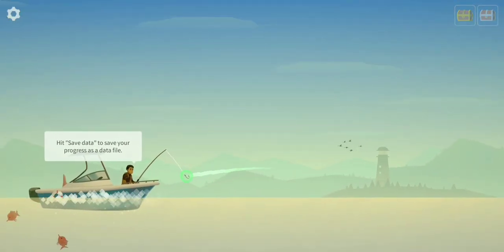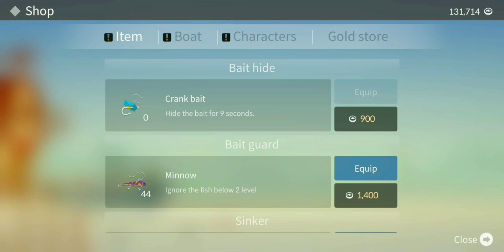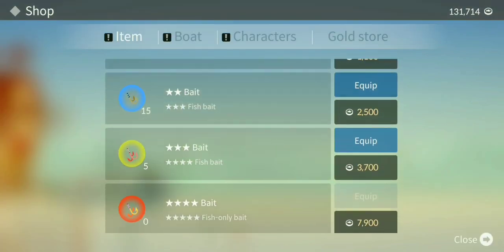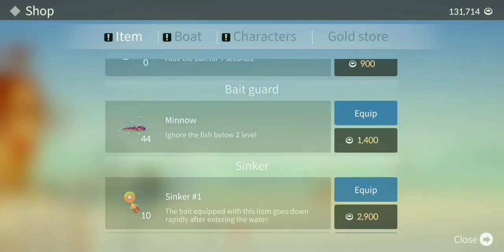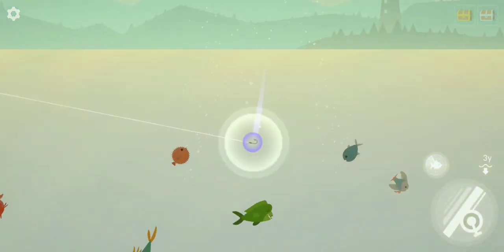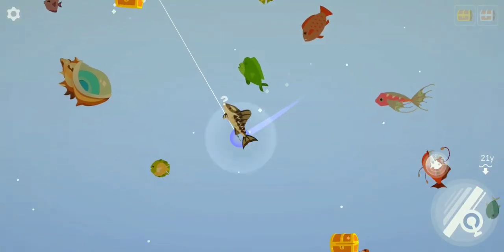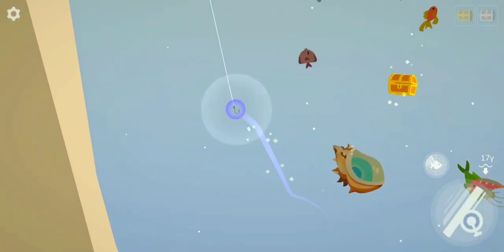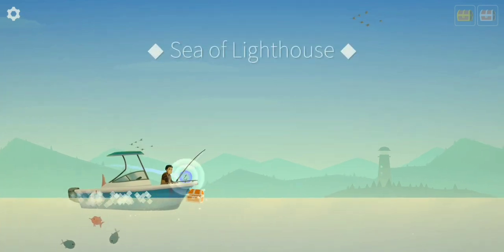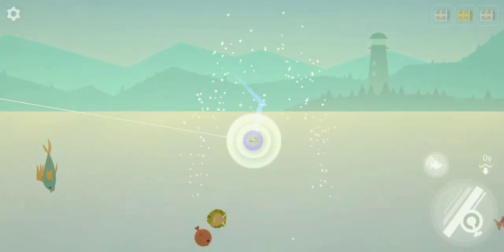Let's use a minnow — actually, let's use the blue bait and the minnow together. Time to catch a shark or a three-star fish. I just want a three-star fish! Look at those two fish I don't have yet. Let's go a little bit further in and toss it in here — let's not go too far because the kahalot is probably going to eat my bait.